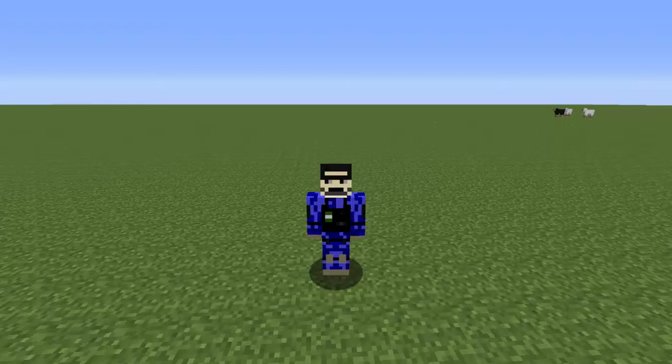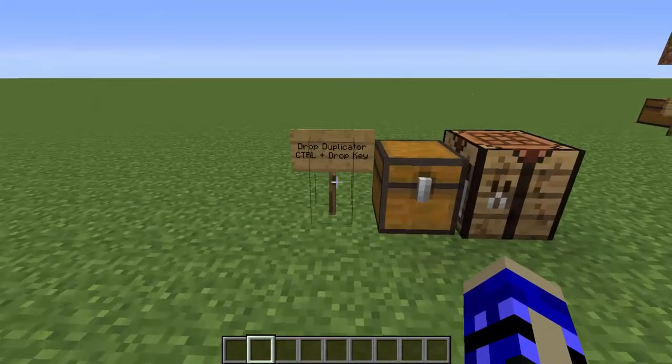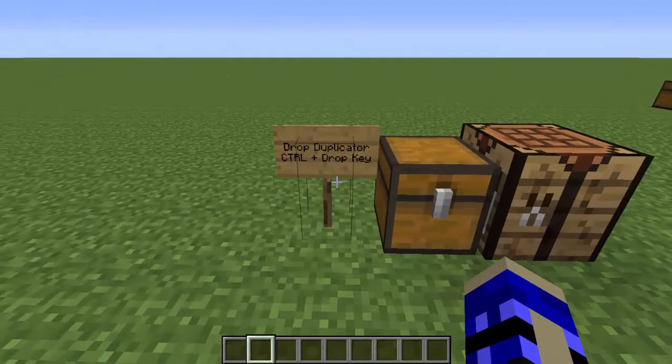The first one I'm going to show you is the creative only bug, but it has happened to me in survival, but the game generally will fix itself relatively quickly. Here's what you're going to do — it's a drop duplicator using the control drop key.